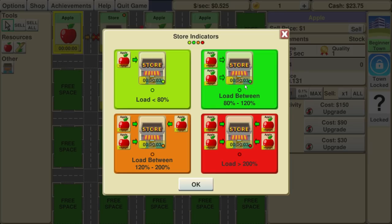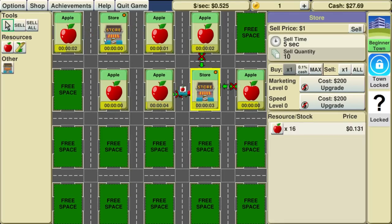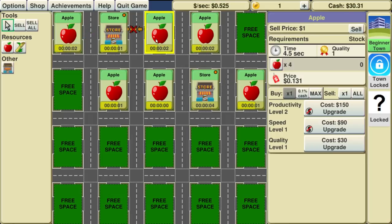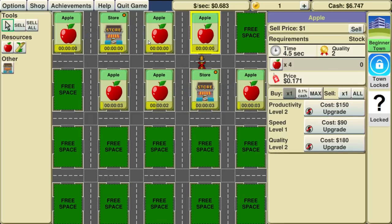This means it's too low. Green means we're giving enough to the store. Orange means it's a little too much. And red means we're not going to sell in time. So we are getting overstocked, but we don't have to worry quite yet. We shouldn't upgrade these much more — except for the sell price, because that just makes the sell better.